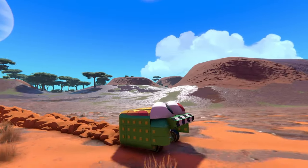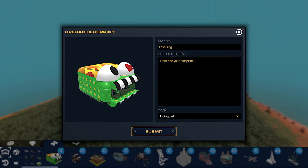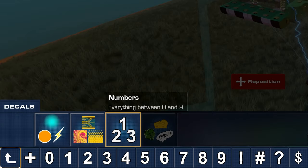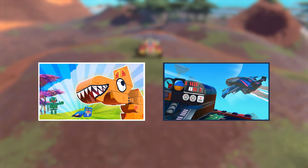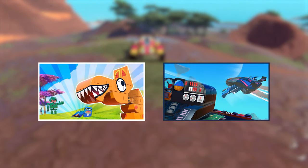Take your newly decorated creation for a spin and share it with others through the gallery or workshop. The feature is free and includes plenty of decals, but you can dig even deeper with the two DLC packs, the Expression Pack and the Action Pack.